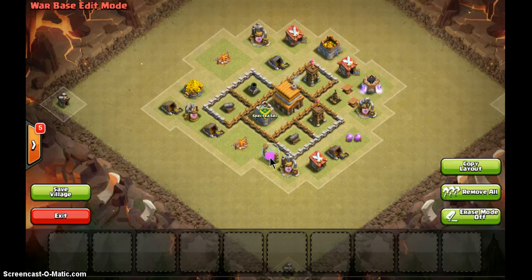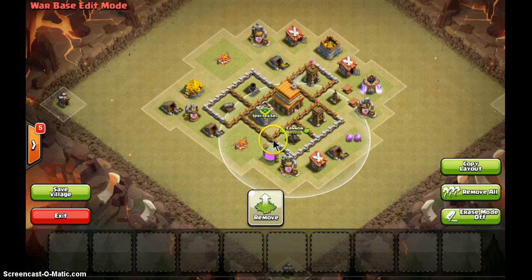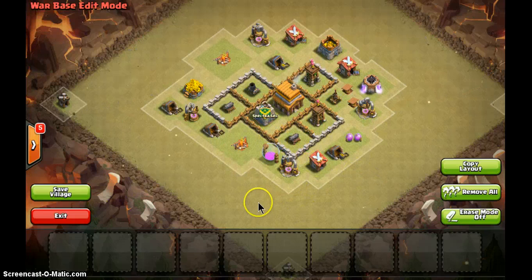Notice everything else is outside, even the storage. In clan war, if your storage is being attacked you actually don't lose anything — it's just for fun. Now look at the defenses: this cannon, for example, is surrounded by a wall — we call this a 'pocket', one whole compartment by itself. This is very important because if somebody attacks and destroys the cannon, they cannot go to the next one — they have to break another wall first.